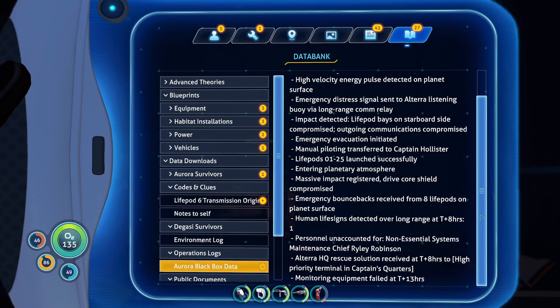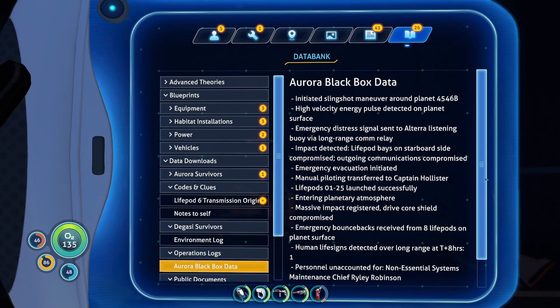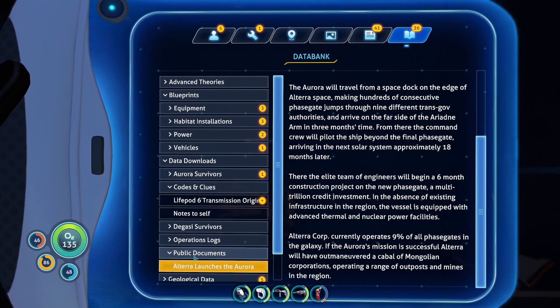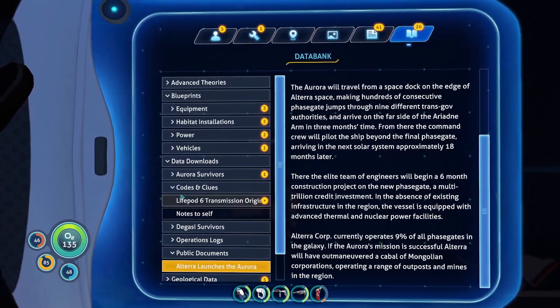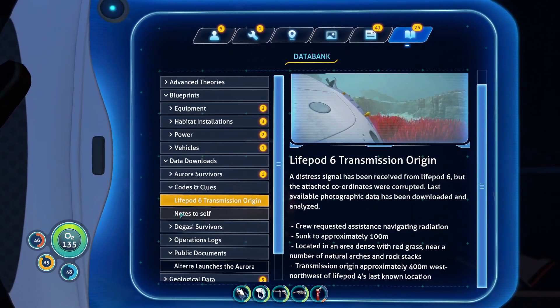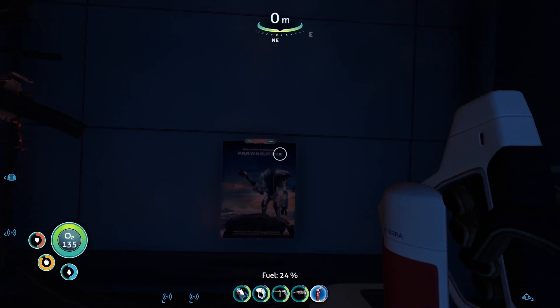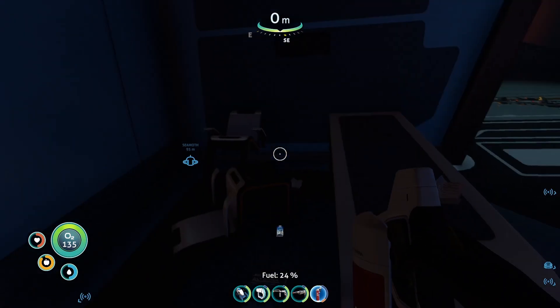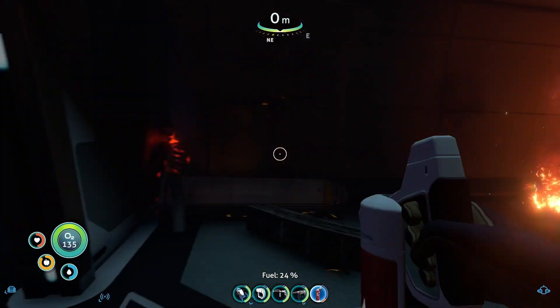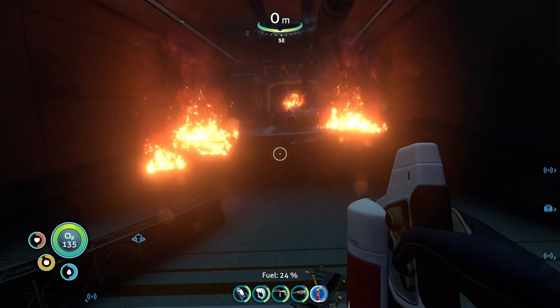Black box — doesn't really have any really good information. Life Pods zero through twenty-five launched successfully — that's nice. This codes and clues section is really important to kind of keep an eye on. And posters are really important to keep an eye on too — they make the base look nice.